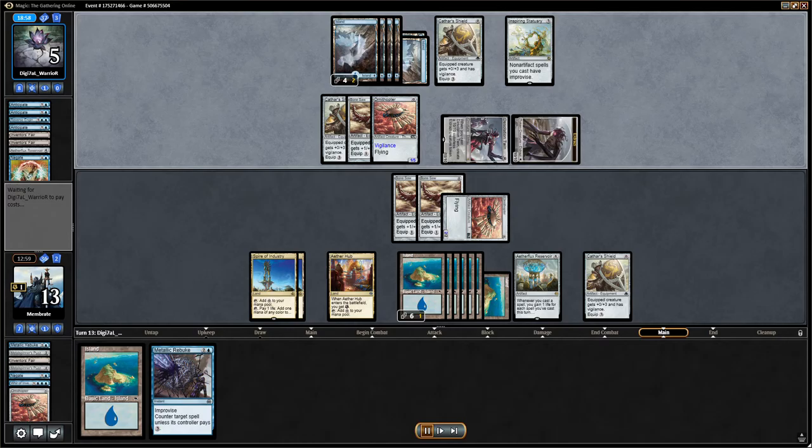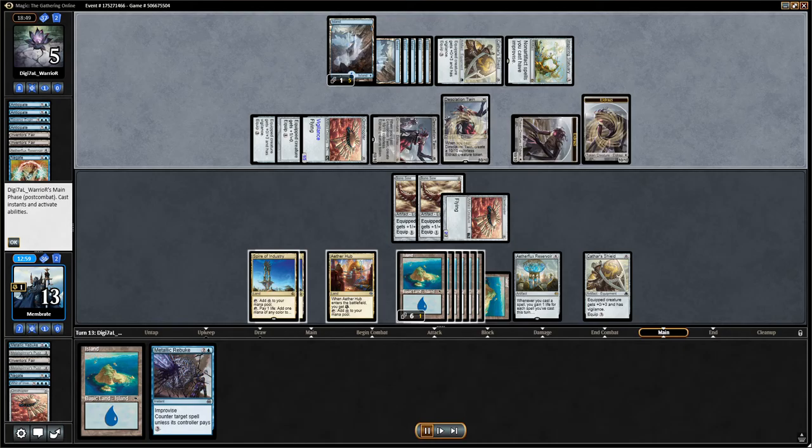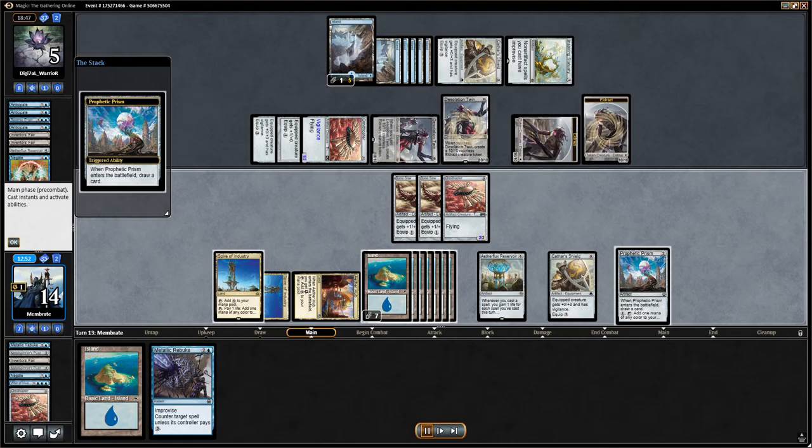One difference. As we saw last game, it did become relevant last game, but they're there for the same reason. And the reason's simple: they're making two artifacts on turn two. That's what he wants.